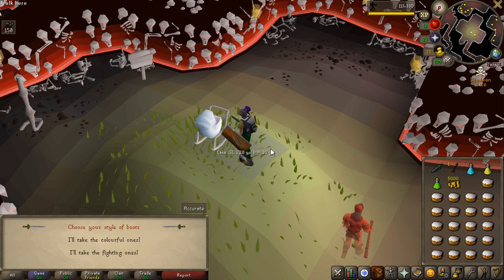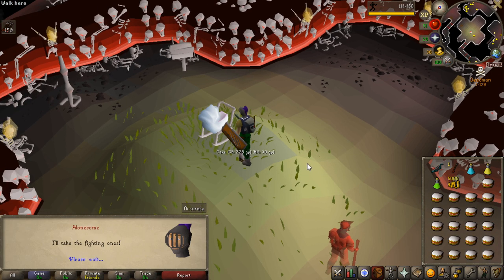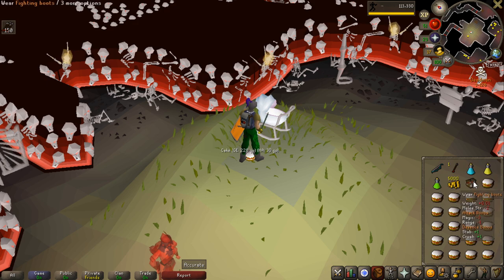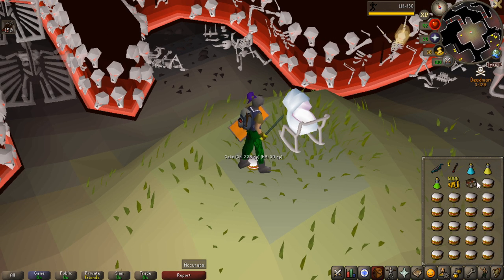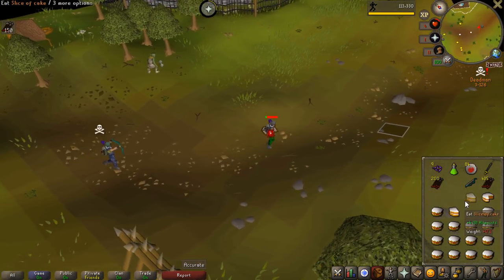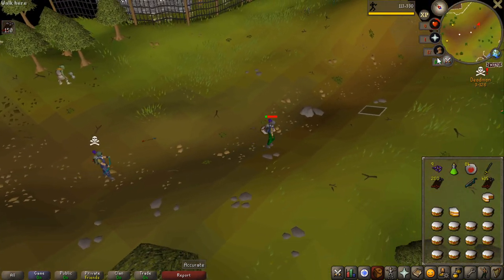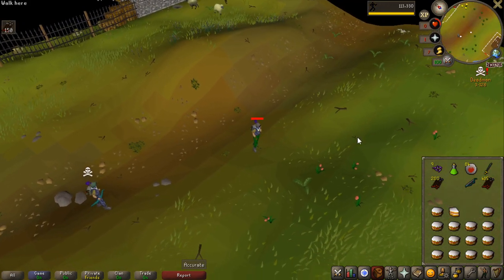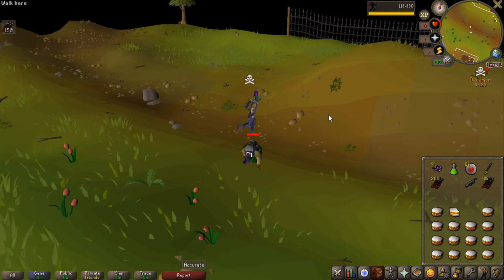Now that I have a bit of a more hefty account, I went down here and just finished the Stronghold of Security — got 5k coins and now these boots. They are not better than my climbing boots, but I have them nonetheless. This is probably actually my first death. Unfortunately I am probably dead here — yeah, I'm dead. That's the first death on the account.